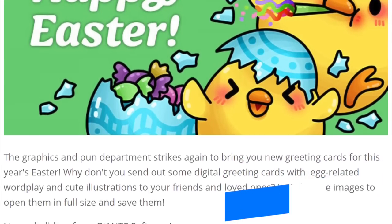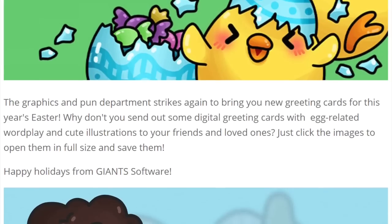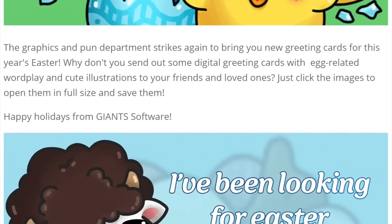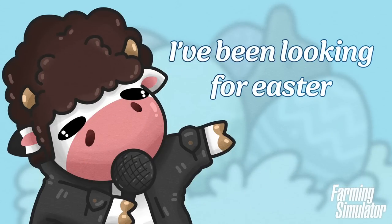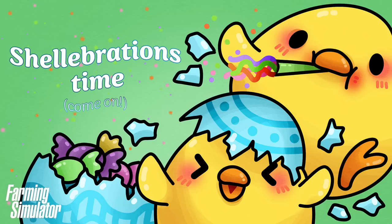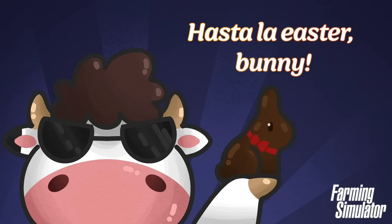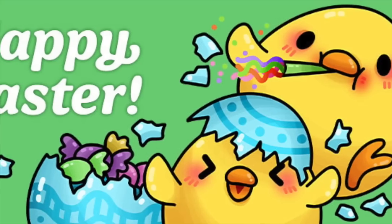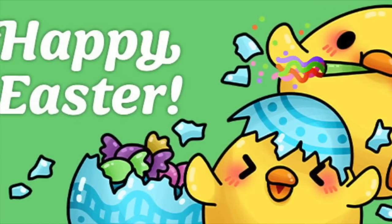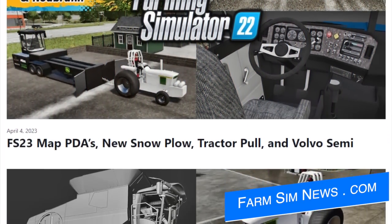Giant Software are getting into the Easter spirit — with only four days until the Easter bunny comes around, we've got some special Farming Simulator themed cards to spread the joy, and of course they're all great and terrible at the same time. We've got Easter Elphi is back, a little disco celebration, Hasta La Easter Bunny, the Terminator cow, and the very sweet 'You Look Excellent Today.' You can find all of these on the Giants blog — link below. Share them with your friends and family.